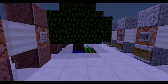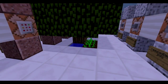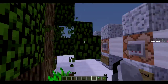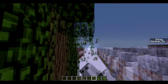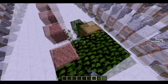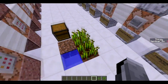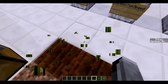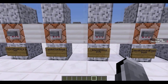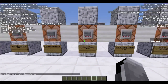There we go — the tree grew. As you can see it goes a lot faster than normal. Normally it takes a long time for a tree to grow. Look at that, the wheat is done as well. So if you want to accelerate your plant growth you can use random tick speed.